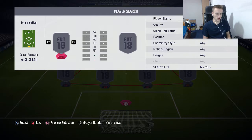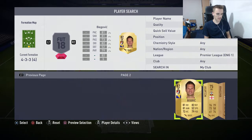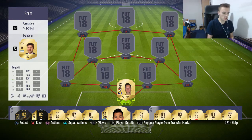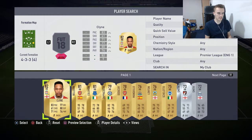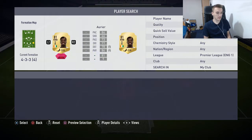In goal we have Asmir Begovic — he's untradable because I got him in an untradable pack, so I sold my tradable one. He'll cost around 900 coins and he is a very solid goalkeeper. He does the job, what more can you do.